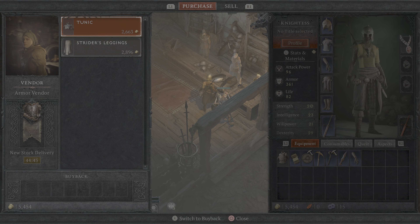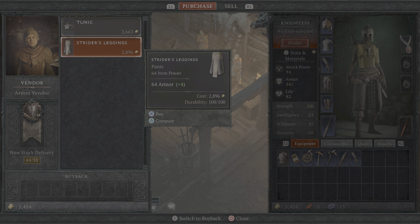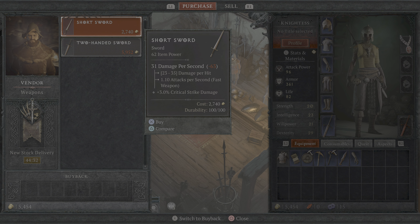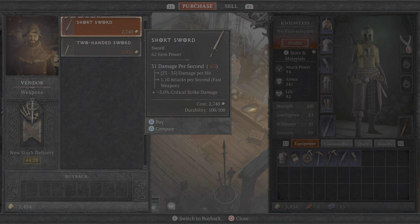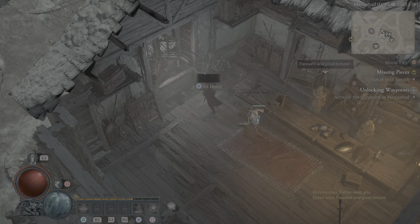Armor vendor - can get a tunic with 107 armor or strider's leggings with 64 armor. I'll pass. Can get a short sword for 2,740 or a two-handed sword for 5,952. Let's keep what I have.